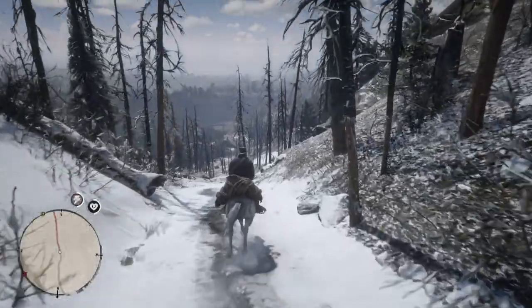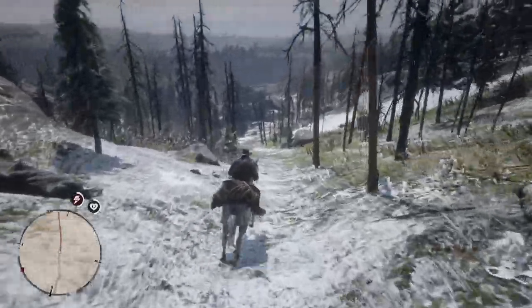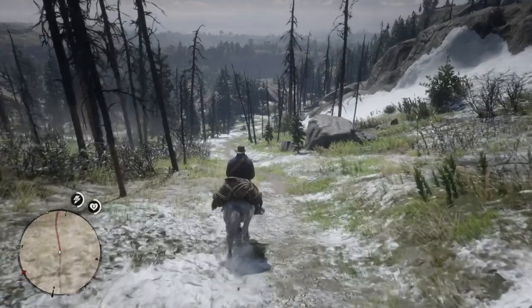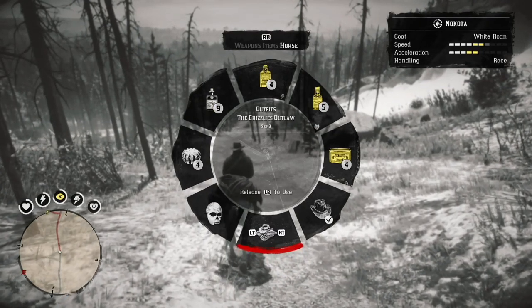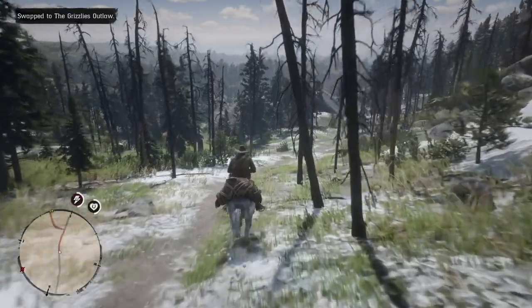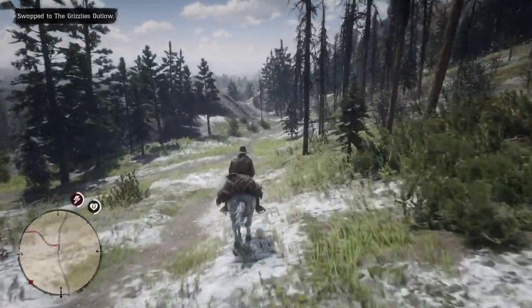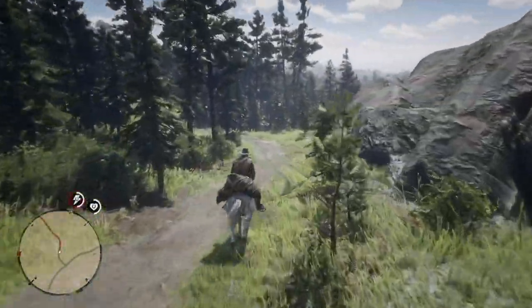You get it by basically tackling and mugging a treasure hunter. When you do that you get the High Stakes Treasure Map, and I'm going to show you how to find it because the final treasure is three gold bars and you should be able to complete the Explorer Challenge. So let's get on with this High Stakes Treasure Map.